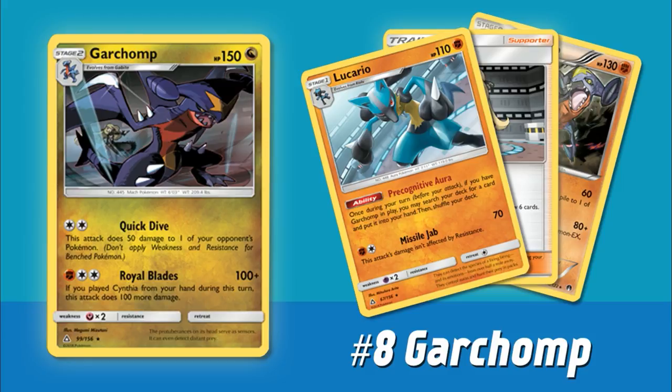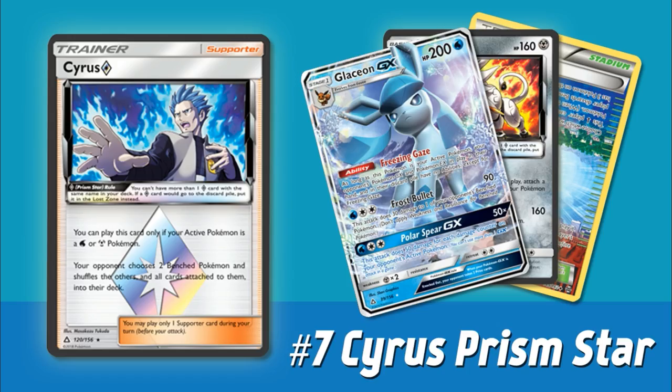The fact that Garchomp has access to a good Supporter like Cynthia and a great support Pokemon like Lucario sets this archetype up to potentially be something. Of course, it does have a kind of awkward attack cost, and you are also weak to Fairy, which is terrible. But there's a Fighting Pokemon from Breakpoint you can use to power up with Turbo Assault to accelerate energy from the discard pile. Also, looking a little bit ahead, there is a Fighting-type version of this Garchomp being released potentially in our next Sun and Moon set. So Garchomp definitely has some challenges to overcome, but definitely a card with a lot going for it, and you might see it pop up and see some play.